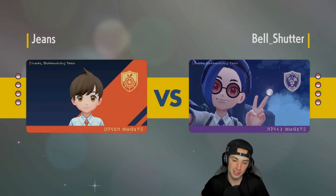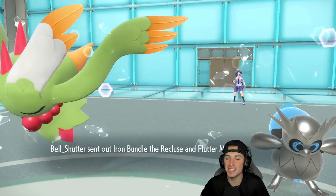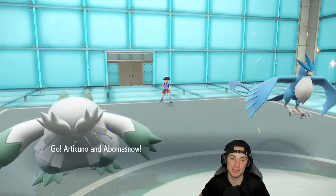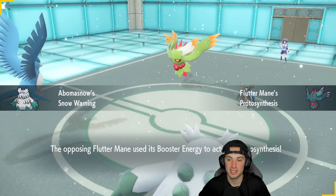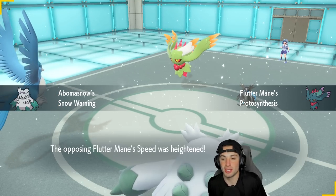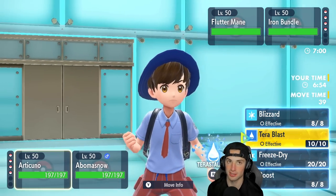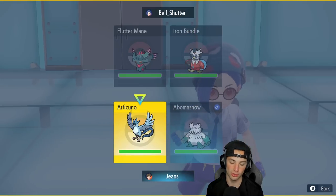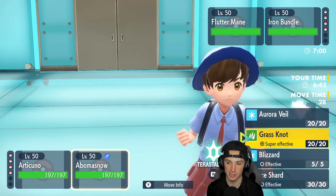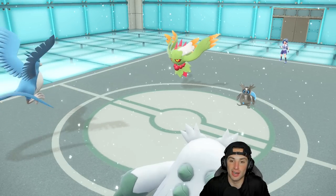I've just been having a blast recording for you guys — seriously thank you so much. If you made it this far into the second battle, drop a hashtag 'real ones' in the comment section below. They go Flutter Mane — they end up going with Iron Bundle as well. Aurora Veil we definitely want to set up. I think I'm just gonna rip a Blizzard, but I could Roost and set up Aurora Veil because they are gonna hit me — yeah, I'm gonna Roost and set up Aurora Veil.